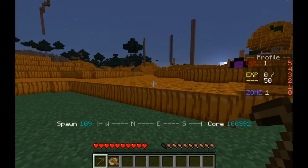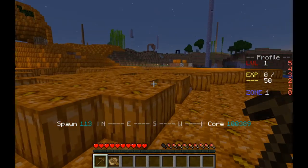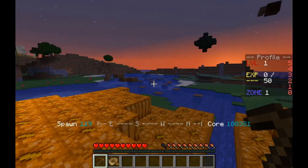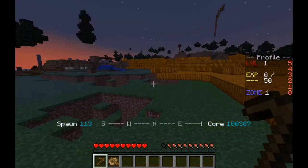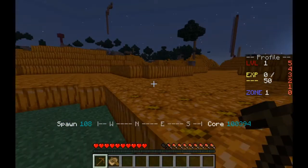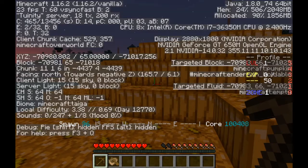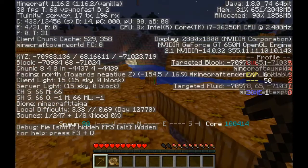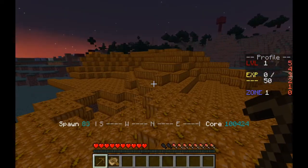I was going to do a video on it, but since I died anyway, I may as well do one now. While I've been away, there have been a group of people who decided to farm a whole bunch of pumpkins and go to one of the spawns — the negative-negative spawn — and they decided to just start covering the entire thing with pumpkins, as you can see.